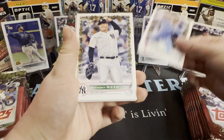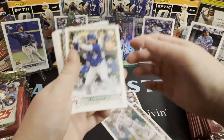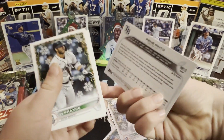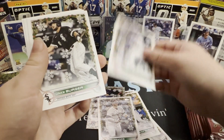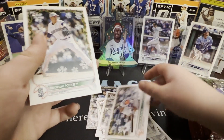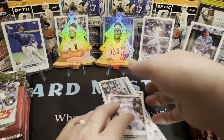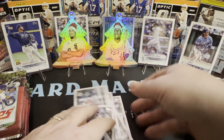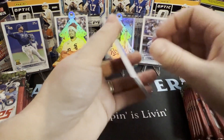First pack: Noah, Anthony Rizzo, Joey Wentz, Whit Merrifield, Renee Pinto, Ty France, Jake Burger, Pete Alonso, George Kirby. Nothing too great there. George Kirby's a good rookie — he had a pretty decent rookie campaign and a lot of people have excitement about him. But of course, what makes the 2022 baseball rookie class so exciting is the big names.